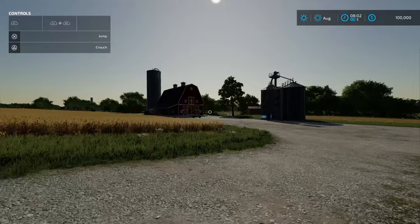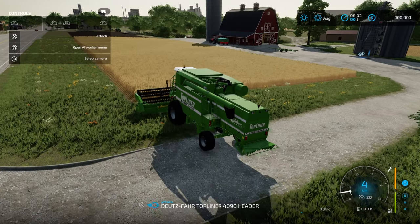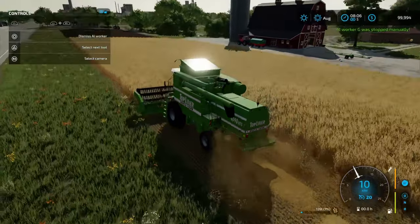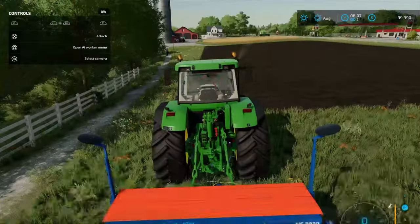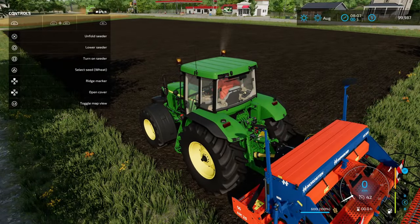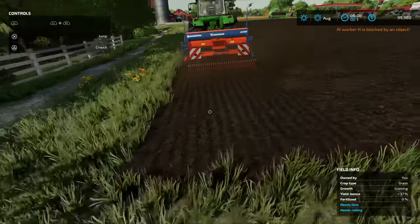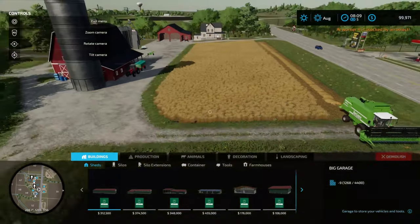First thing we're going to do is harvest this wheat. We're going to jump into the harvester and hire a worker. We're also going to dump the straw. Now this field — the tutorial tells you to plant canola, but what we're actually going to do is plant grass. We'll scroll over to grass and hire a worker. The plan is to turn this field into a grass field.